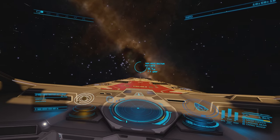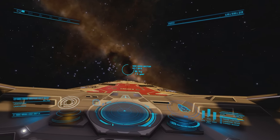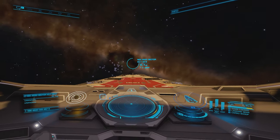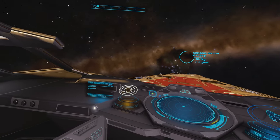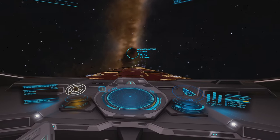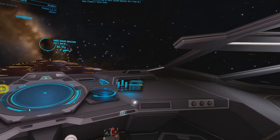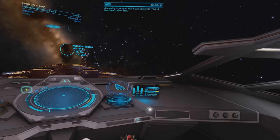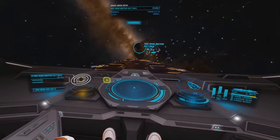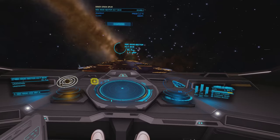Version 33 of the Oculus Quest software added a sharpening filter, and it's supposed to make things a lot better. Having gone in, it does look better. I've not done a direct A-to-B comparison — without the sharpening filter and then with — but from when I last played with Air Link, things do look a lot better. It's getting very close to my Index experience now.